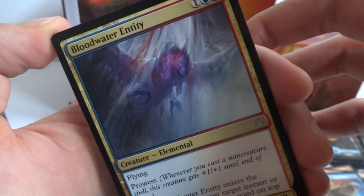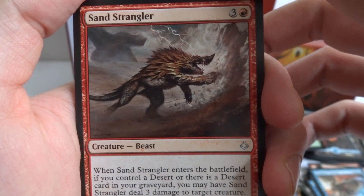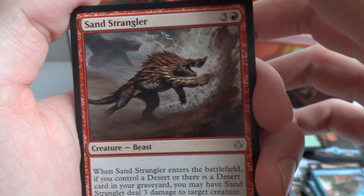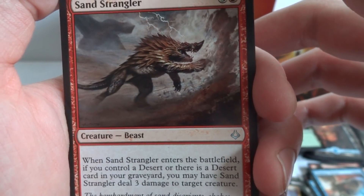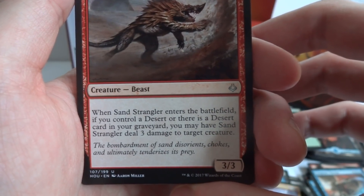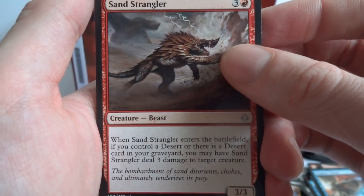This uncommon is Sand Strangler — almost looks like a Pokemon with a spiky back. It's a four and a red, 3/3 Beast. When Sand Strangler enters the battlefield, if you control a desert or there's a desert card in your graveyard, you may have it deal three damage to target creature — basically a lightning bolt when it comes into play, if you have that desert condition.